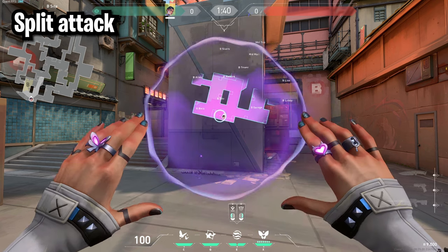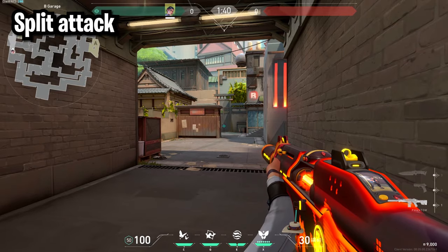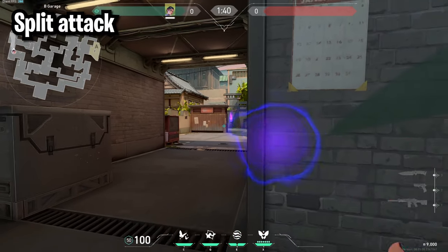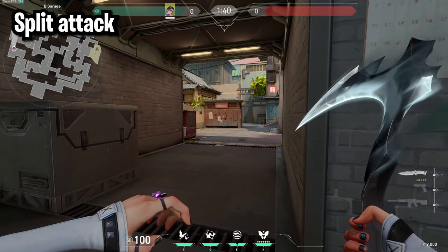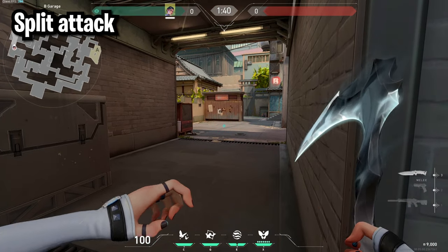If you're attacking B on Split, throw one smoke in heaven and your second one in alley. This site also has a really good attacking metal — toss it right about here, then spray through this box, and most of the time if someone's playing there you'll get a free kill. Just wall bang anyone it hits and since they're low HP you'll most of the time get the kill.